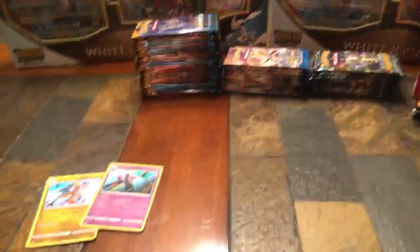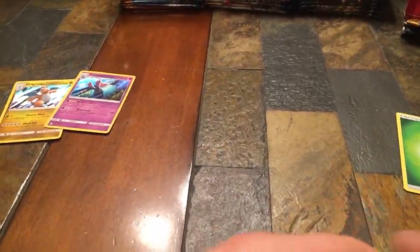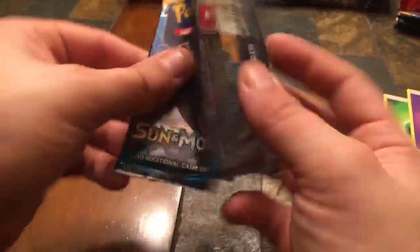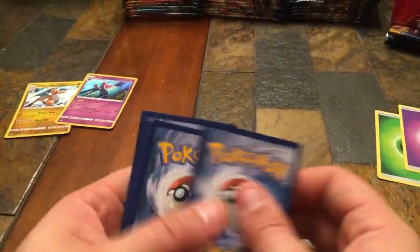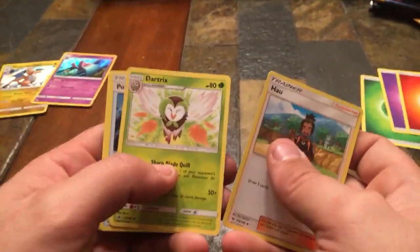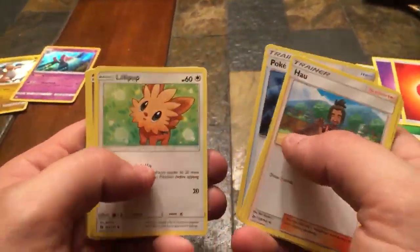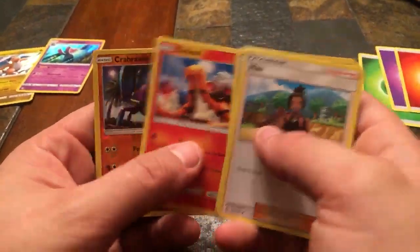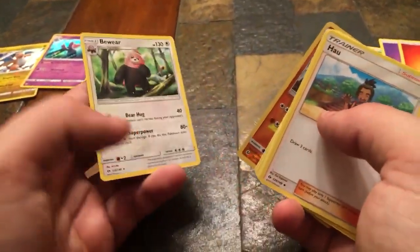Fifth Sun and Moon pack — Fire energy. We got a Bewear, Dartrix, Pokeball, Lilipup, Cosmog, Rowlet, Yungoose, Torkoal, Crabrawler, and a Bewear non-holo. I'll be doing a video of my collection — I have all my sets separated. I have a whole Sun and Moon set organized. When I first started collecting I had them mixed together, but now they're all separated so you guys can see each set.